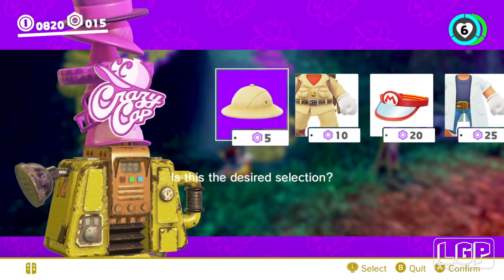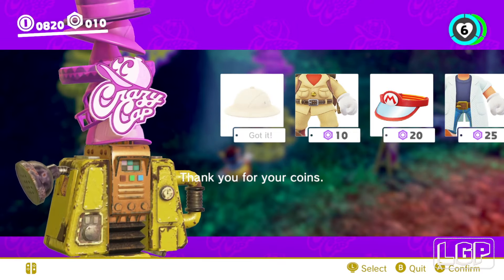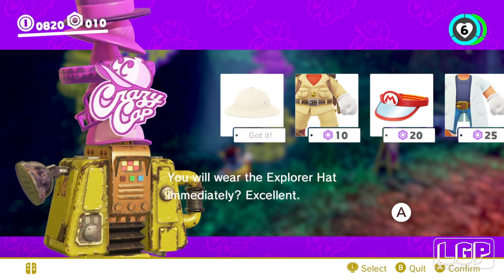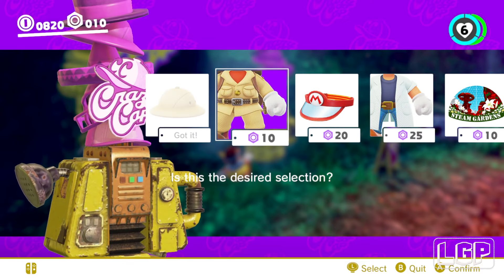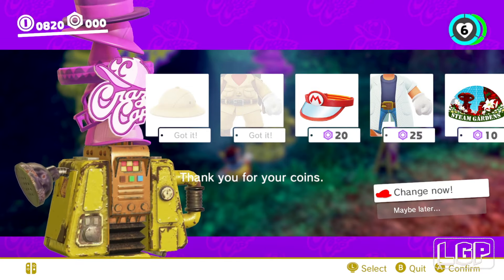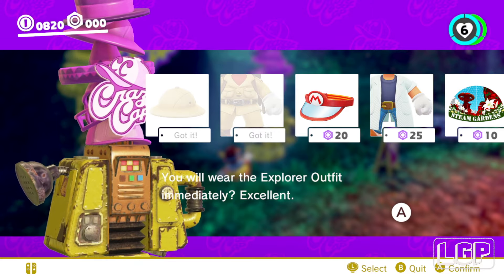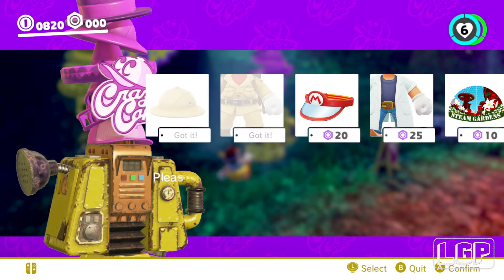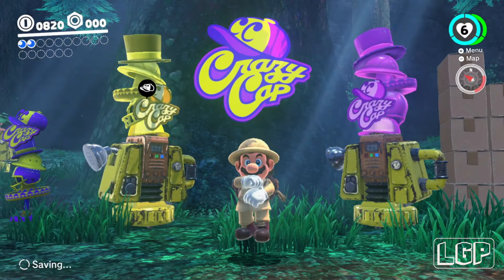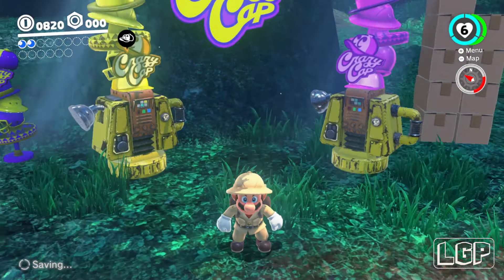Explore ahead. Let's change now. I want the explore outfit. Okay, see you later! Oh nice — look at my attire now. I'm ready for the jungle! Here we go.